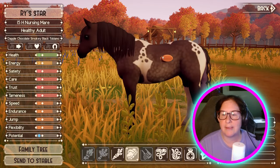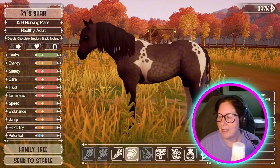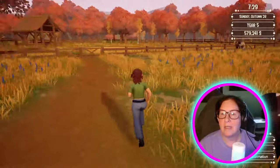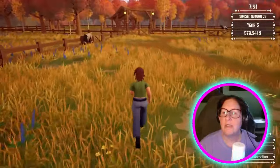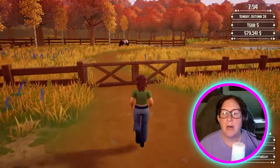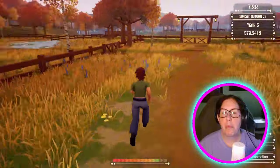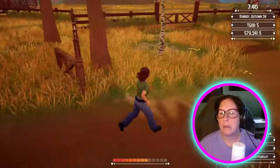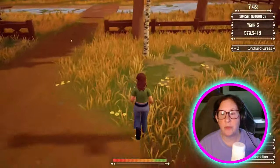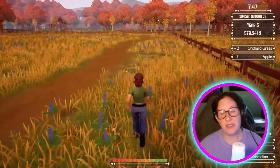Oh, my fingers don't work. And then we just have Coco over here. Magnolia's gotten locked out into the pasture. So we'll open that up so they can all hang out together. And then we've got some Orchard Grass here. Looks like the feature where the Orchard Grass was looking like the inverse of a yellow flower has been fixed, which is great.